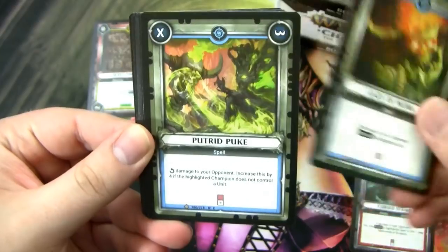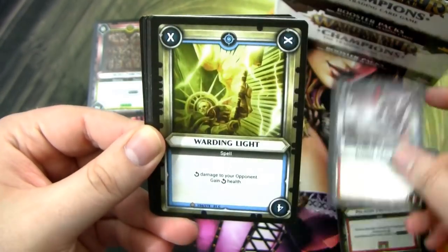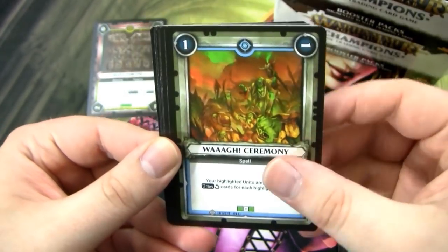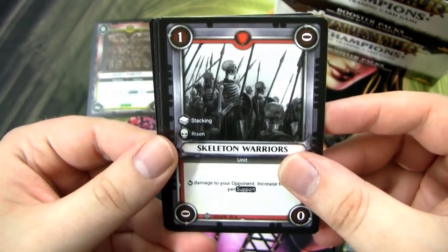So what am I looking to pull in these two boxes? I'm looking to get foils of Champions and Blessings — I think those are super sweet. There's a Star Drake, a Wah Ceremony. I'm also looking to get cards I don't already have to fill out my collection.